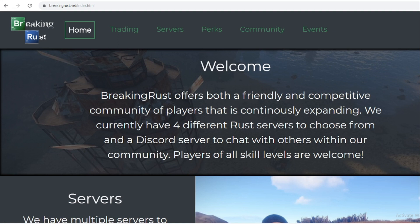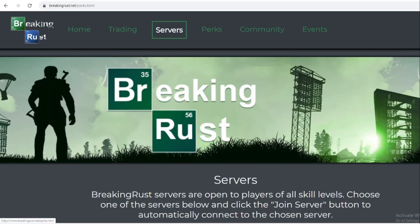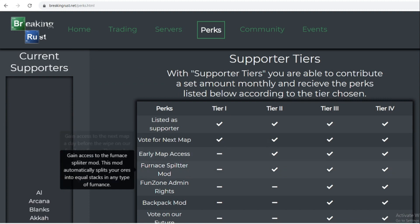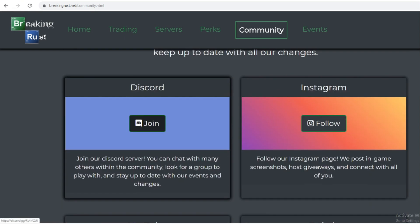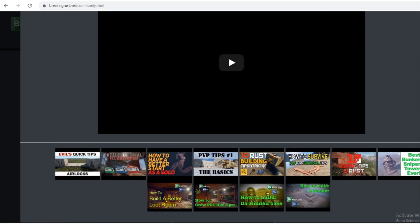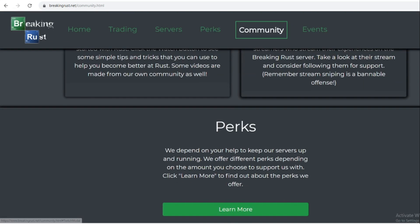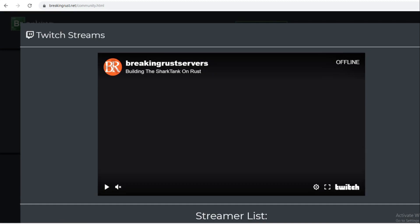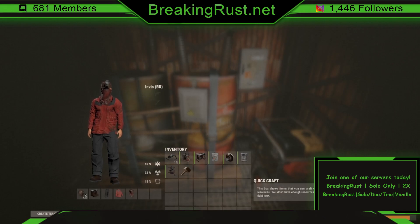Real quick, if you go to brickandrrust.net it will be our server website. You can take a look at our servers, the mods that we have, and exclusive quality-of-life perks such as furnace splitter and stuff like that. We also have an amazing community — you can follow us on Discord and Instagram, check out our YouTube videos, and see our list of streamers who join our server.